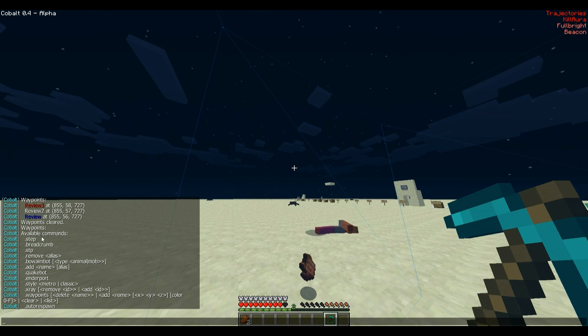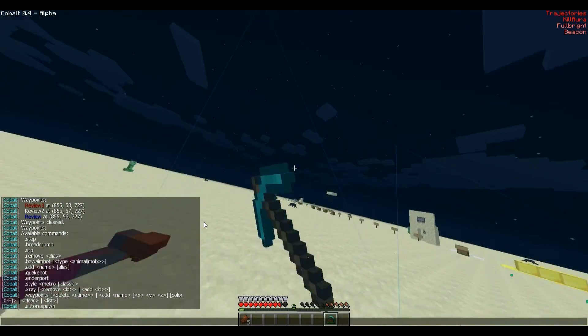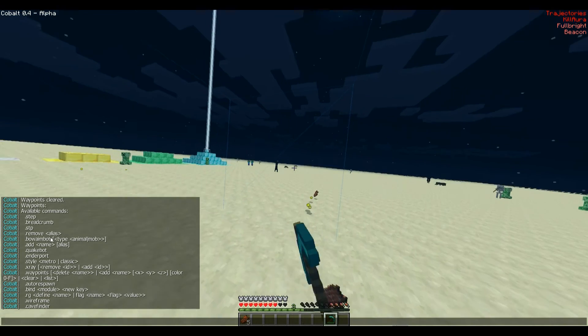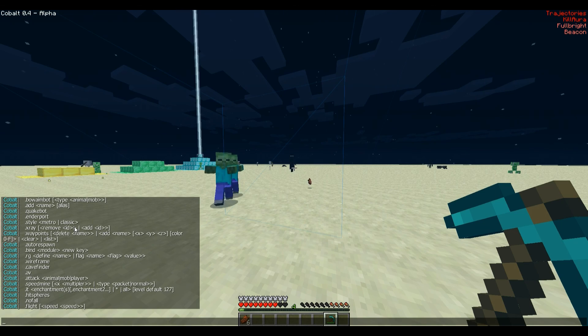Nice step — that just toggles it. Breadcrumb toggles it. The .stp command: where you can type .stp and no matter what it'll teleport you to spawn on Bucket — it'll kick you and teleport you to spawn instantly. .remove is presumably for a friend list. .boeimbot tells you either animal or mob. Quakebot toggles it. Enderport toggles it. The .style command was shown in the beginning of the video. .xray is to add and remove blocks to the x-ray.